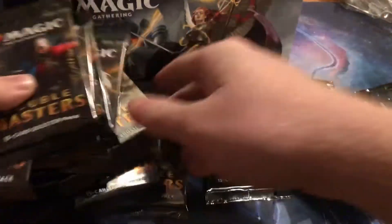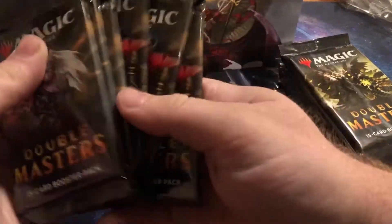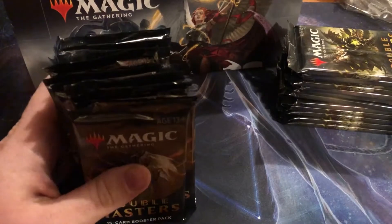We are splitting these packs and it's going to be 12 and 12. I just want to shuffle up the packs a little bit and kind of switch up the values of the rares. Six and six — I know how to count. Alright, we got our right stack here and our left stack. My buddy is on the right and I'm on the left, so I'm going to open up my left pack first.